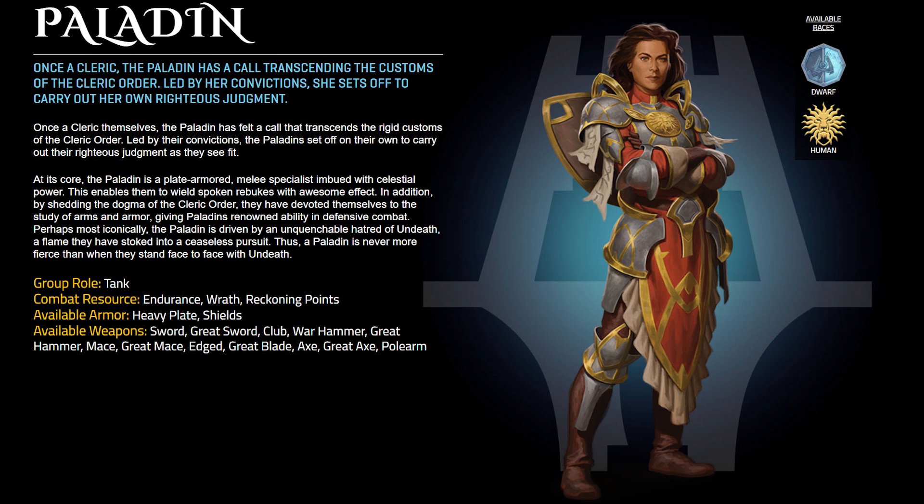Paladins now list Endurance along with the pre-announced Wrath and Reckoning Point systems for their combat resources. It's worth noting that Endurance seems to play off of climbing and other types of fatigue-style activities in Terminus. The races for Paladins remain the same, being the only class with two available races — Dwarf and Human only.